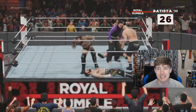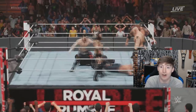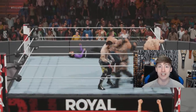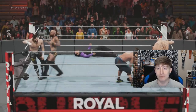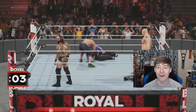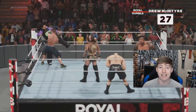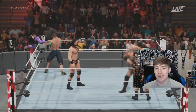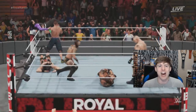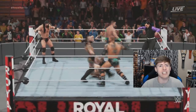Number twenty-six brings some star-studded, hall-of-fame-level talent — it's Batista! John Cena and Batista rivalry renewed. Sami Zayn is gone. Number twenty-seven is Drew McIntyre — the current WWE Champion at time of recording. He comes in pumped and then immediately gets destroyed by Aleister Black out of nowhere! Drew McIntyre — he was pumped and just got wrecked.